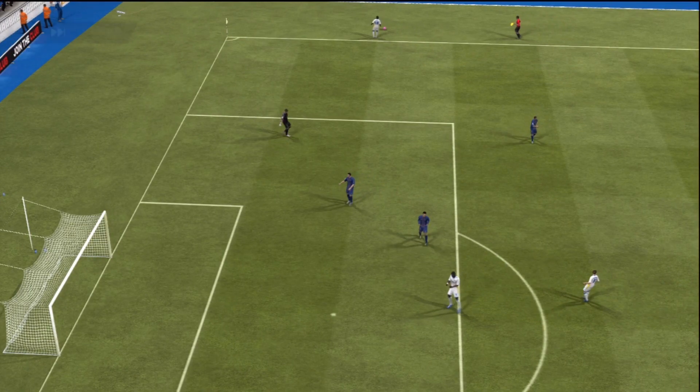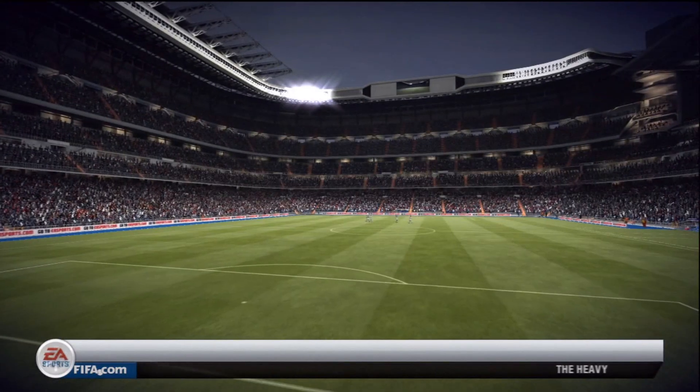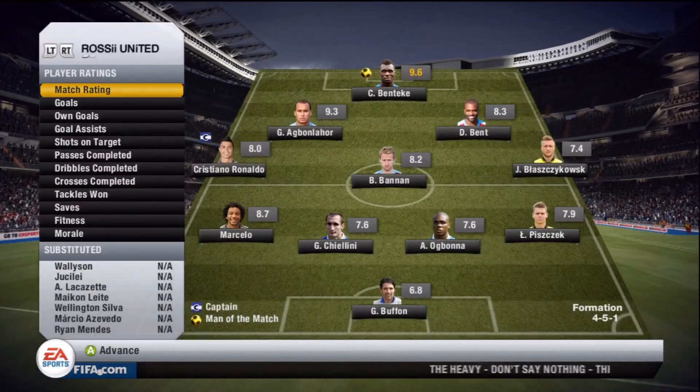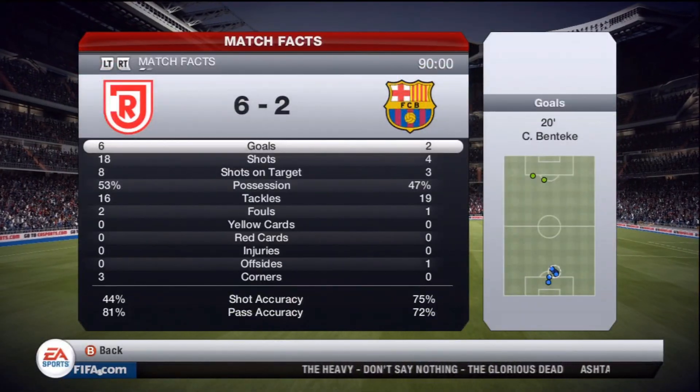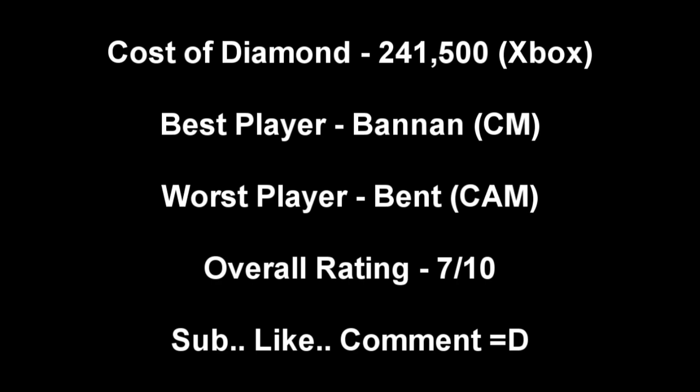The shot was tipped onto the post — I'm really not liking Buffon, that's probably why I want to change the back three. But that's actually the end of that gameplay. The diamond cost 241,500 coins if you were to buy it yourself, but because I had Agbonlahor from a pack it was a lot cheaper. If you were to buy inform Benteke it would cost significantly more — stick with the normal Benteke. This diamond is very very good: very pacey, very good at passing.